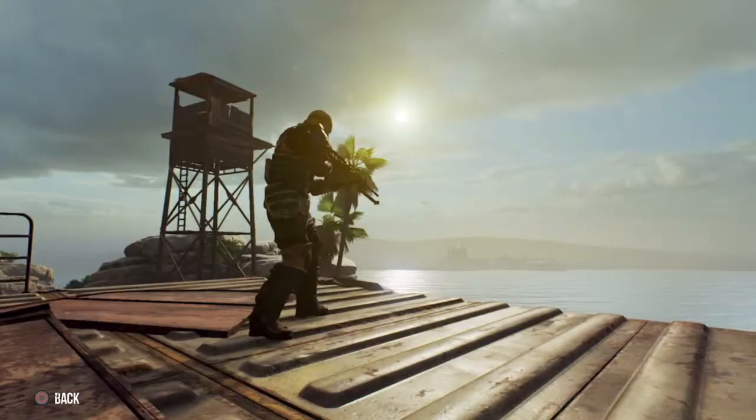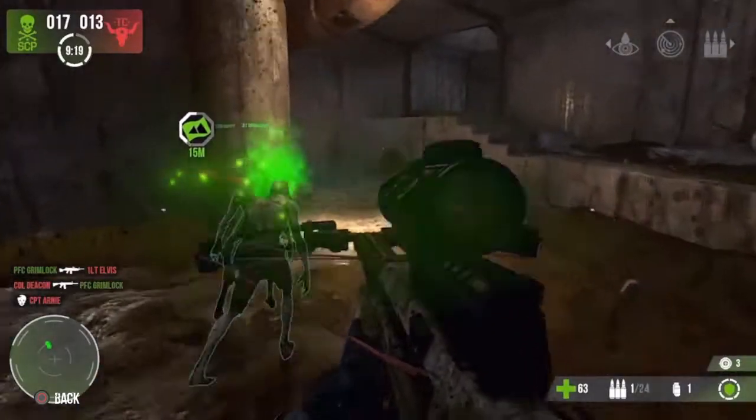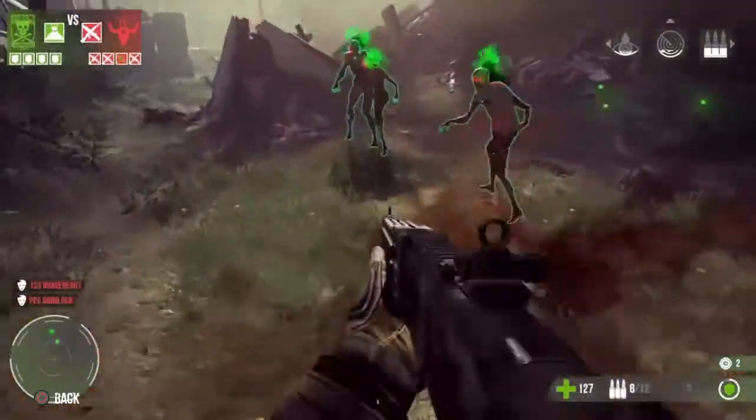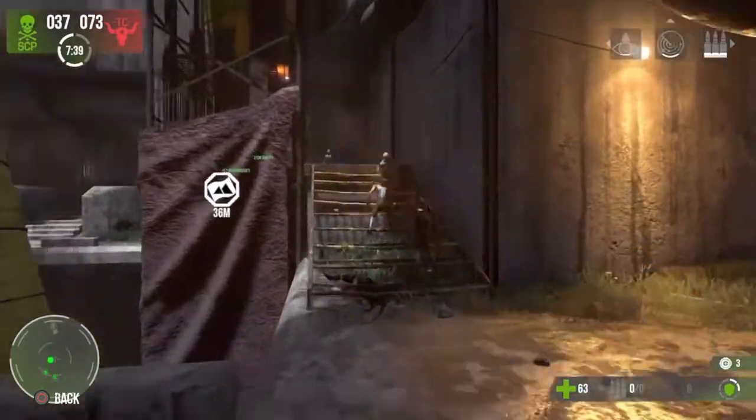First up, we have the Pam Grenade. This little pup can be a lifesaver in more ways than one. When perfectly tossed, the Pam will enrage a group of Zeds to charge after your enemies. Then sit back and watch the Zombie Buffet begin.